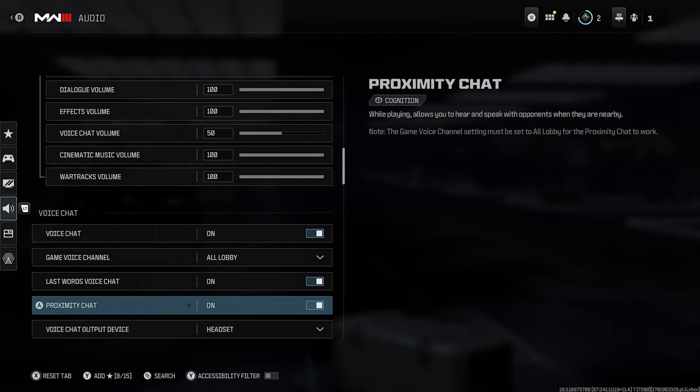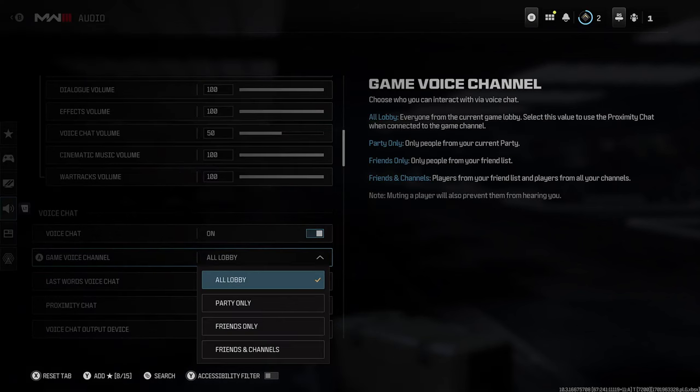Next, we're going to scroll down to voice chat, and you want to ensure that this is turned on. When it comes to your game voice channel, make sure it's on all lobby.